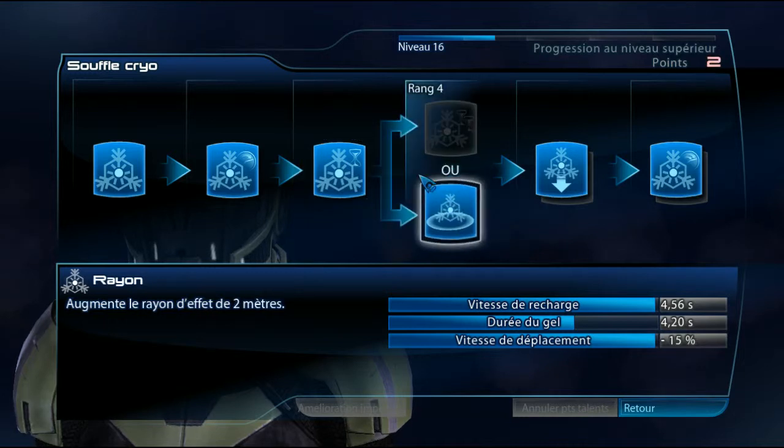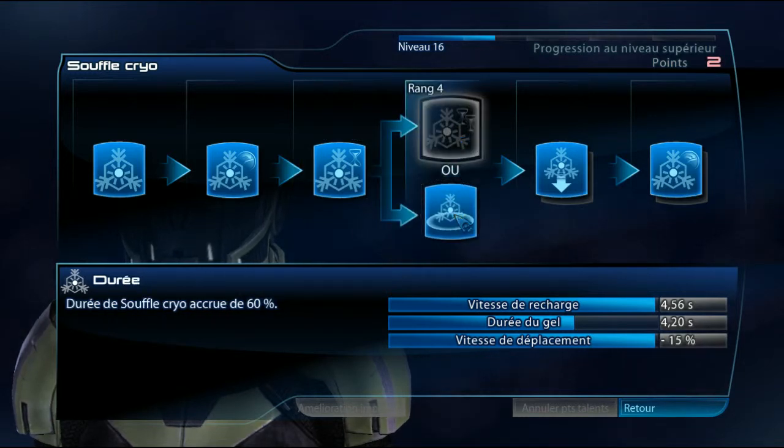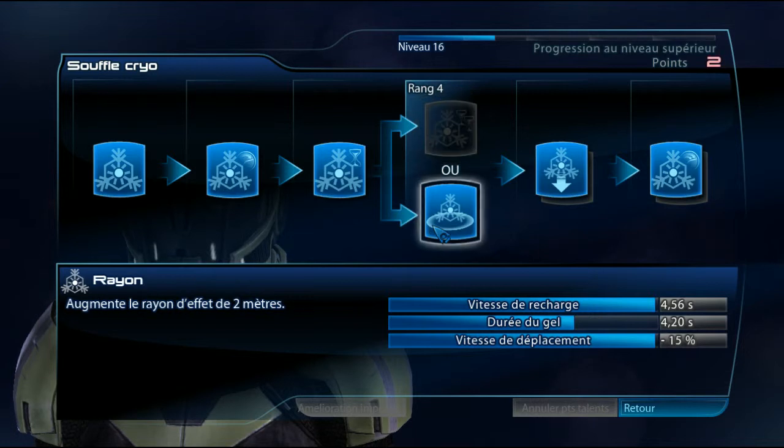Ranks 1, 2, 3, 4. And at rank 4, you can choose — there are two choices for powers. For example, this is the Cryo Breath. Either the duration of the breath is increased, or the radius of effect increases.